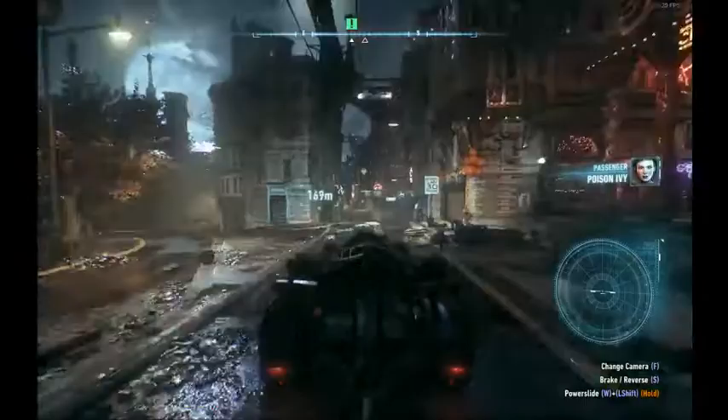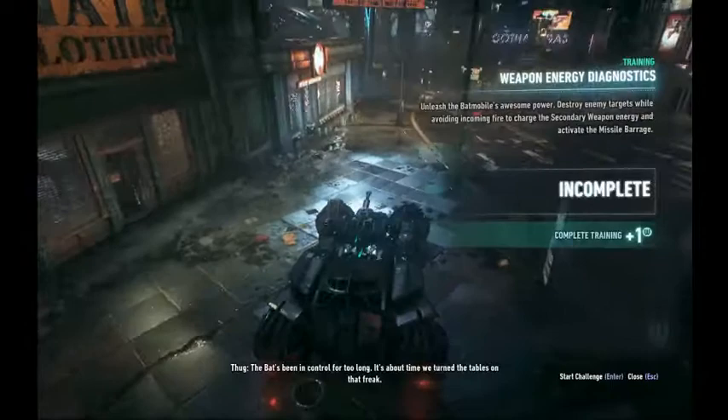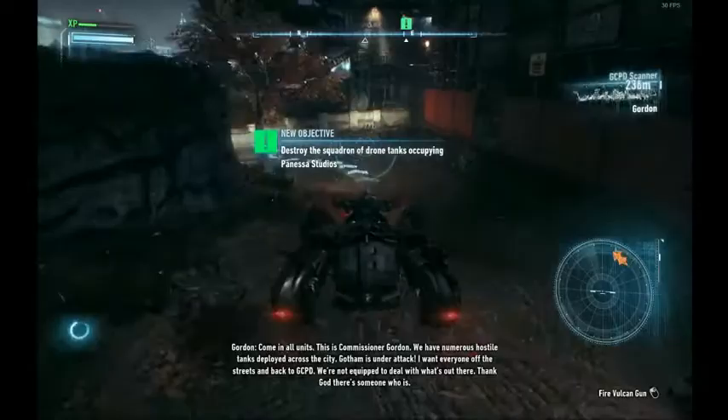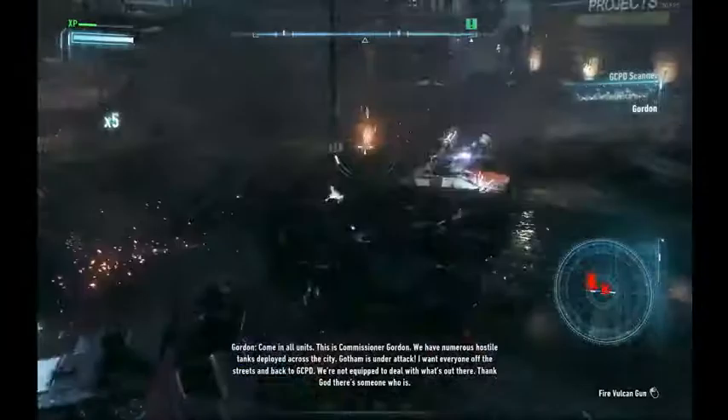Now we have to deliver Ivy to GCPD, but before we can do that we have to do a diagnostic test — we do it but can just abort it immediately. In the previous tank fight I made sure to charge up my weapons generator, so when we go to this next tank battle we immediately use it. We fight these tanks but don't use the weapons generator again because we're going to use it later — it takes a while to build up.